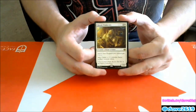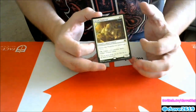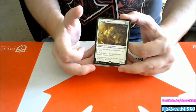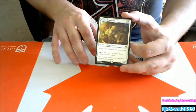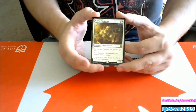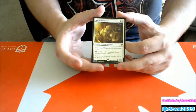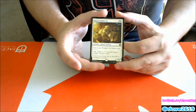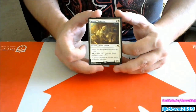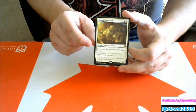Master Trinketeer — two generic and a white for a 3/2 Dwarf Artificer. Servo and Thopter creatures you control get +1/+1; for three generic and a white, create a colorless Servo artifact creature token. He can build and pump his own army. In a white-black or white-green token deck, if you get one or two of these plus Chief of the Foundry you can quickly have an army of 4/4 Thopters. In Origins draft I had Chief of the Foundry and Thunderclap Wyvern and had 5/5 and 6/6 Thopters. Good card — could see play if there's a fabricate deck.